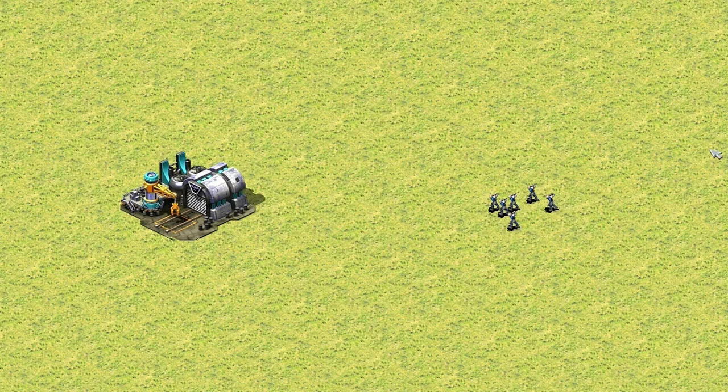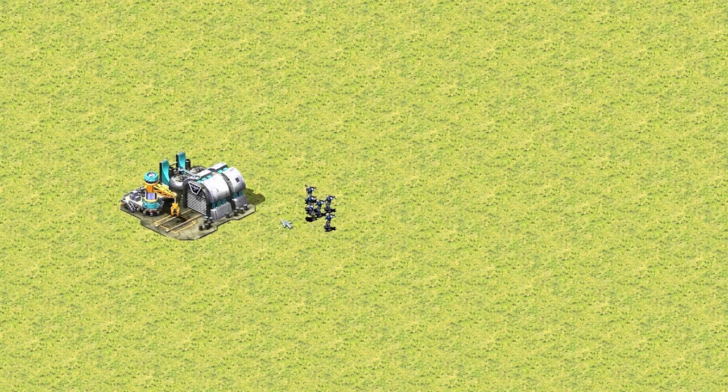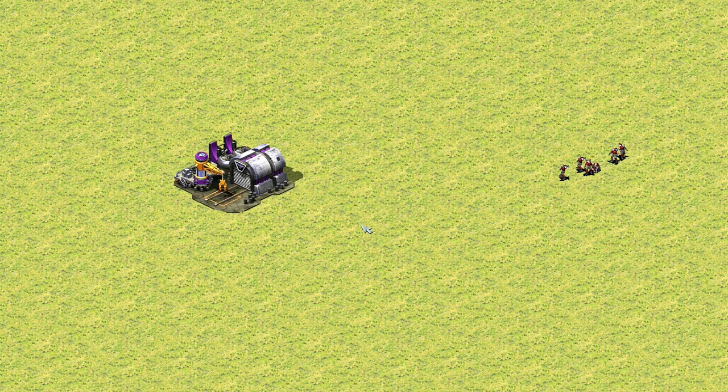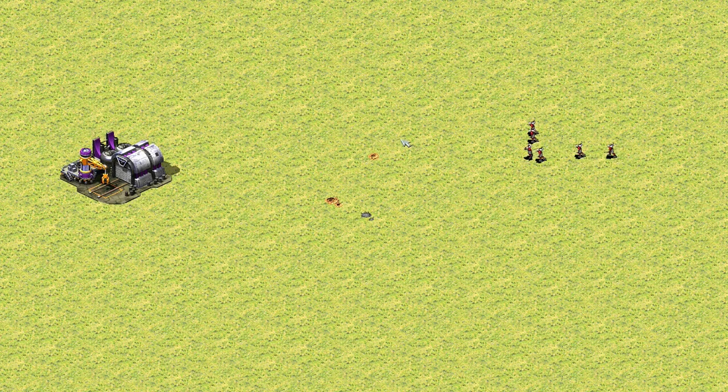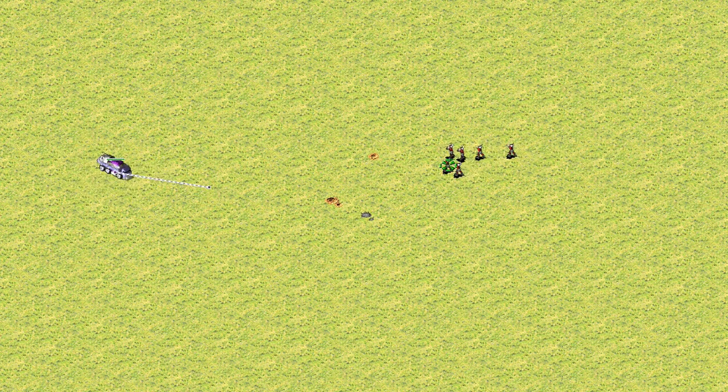Why will you never see this trick in pro games? Because there are so many risks involved. The most optimal thing pro players do when infantry attacks their MCV is to build defenses and kill the infantry, or unpack the MCV and move it far away from the action.